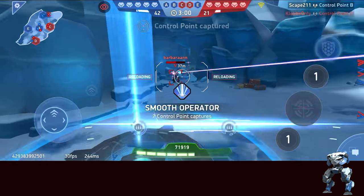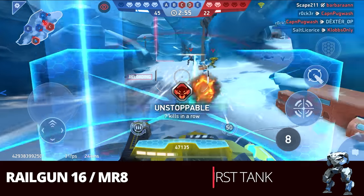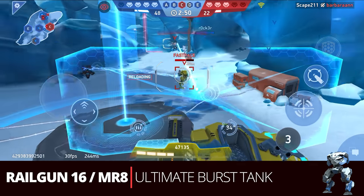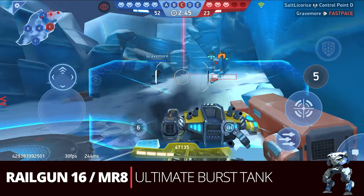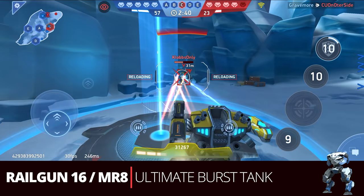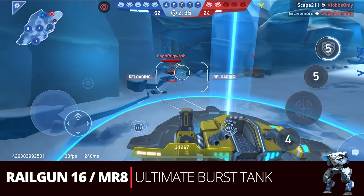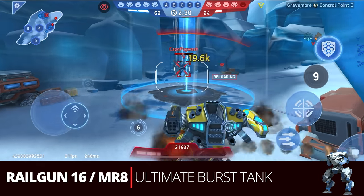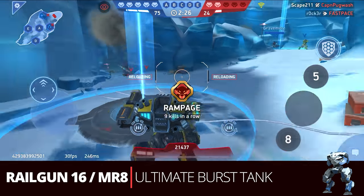For heavy burst, the Railgun 16 and Missile Rack 8 is the ultimate burst tank. You're getting burst damage from the missile racks just like with the 12s, a little less there, but that's because you're carrying the railgun — which is also burst damage but has insane range. The Missile Rack 8 is great for finishing off targets quickly up close and knocking off shields, then the railgun takes away chunks of life at various ranges. Very effective burst damage overall on Ares.